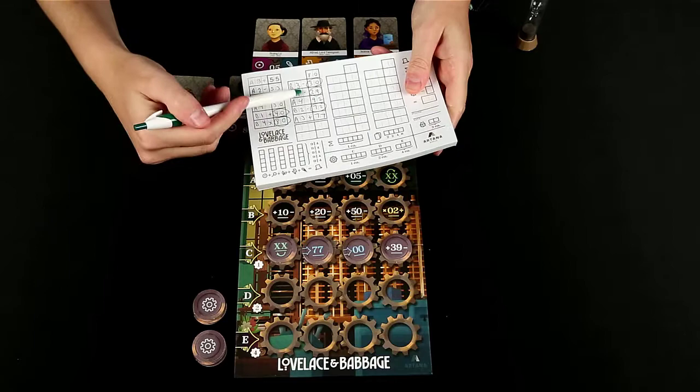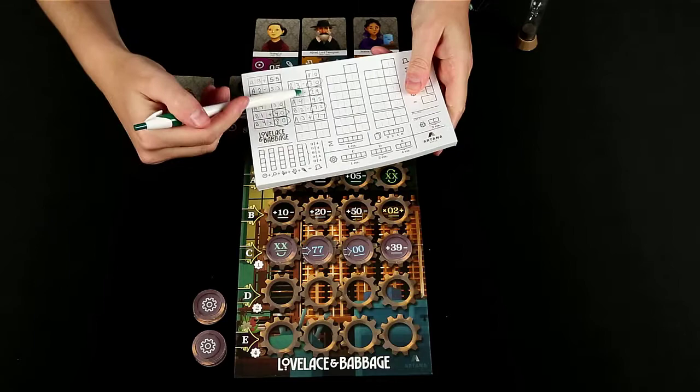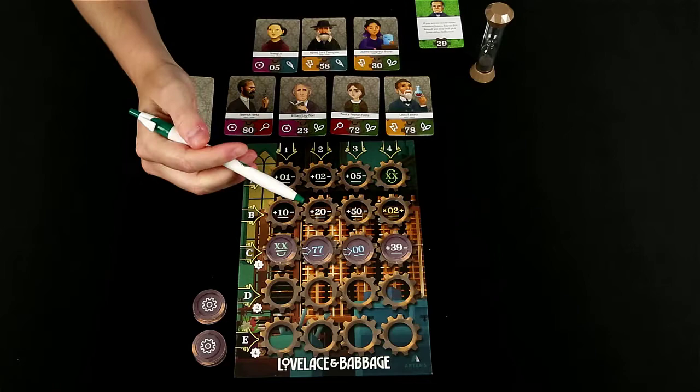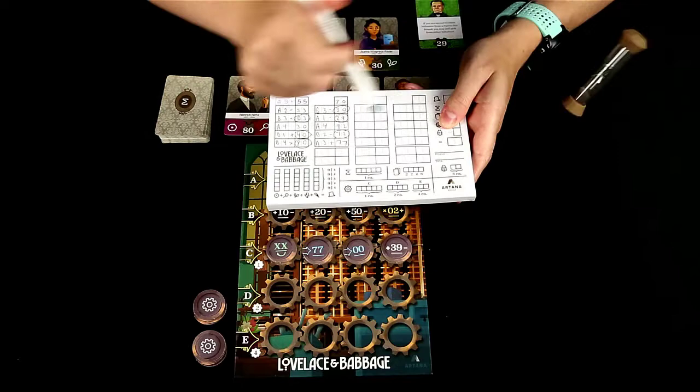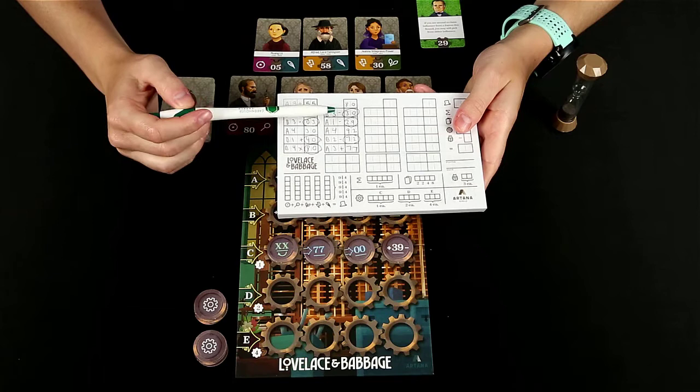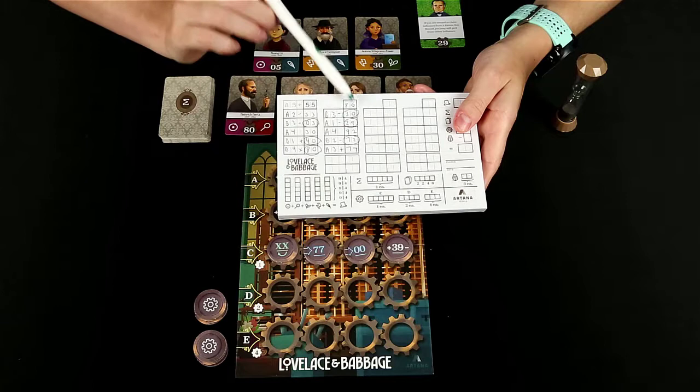After the programming phase is over and all of the player turn order tokens have been taken, then you will move on to the resolution phase. So first you will be resolving each operation in player order. For this round, I finished first and took the first player token, so I will be able to claim my rewards first. Everybody will be taking turns claiming the rewards, and since I'm first, I will choose mine first — this 30 I circled because it matches this patron card here.